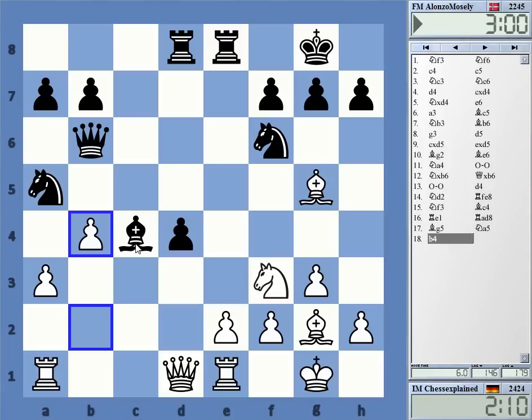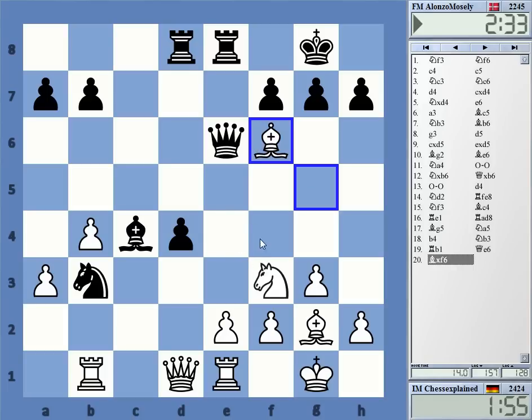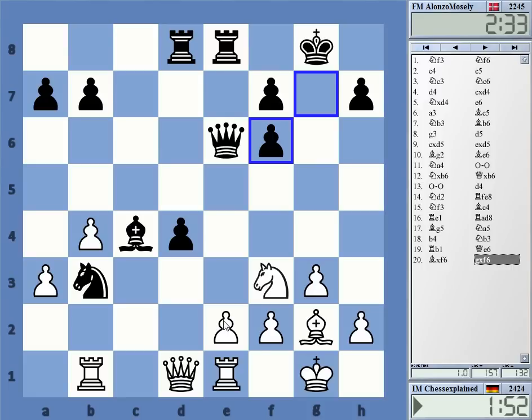Knight b3, rook b1 — traps the knight. Did I overlook something here? Somehow catching up in this game. If I take f6 he has to take with the g-pawn — that's still okay. e2 is under some pressure and the knight really looks entirely wrong.